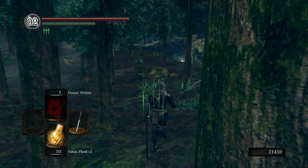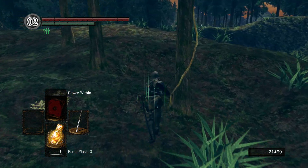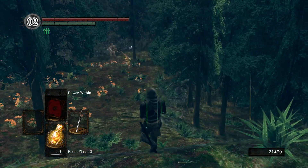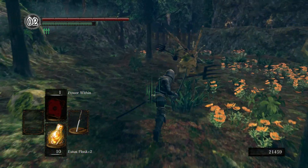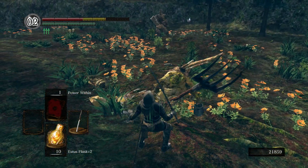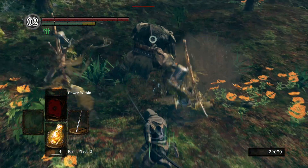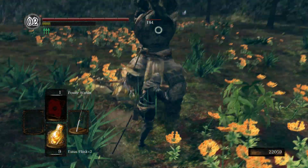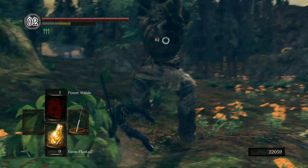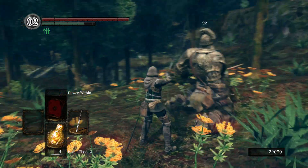Somebody's following me, somebody sees me — not good. We're playing this game with earphones on because you can hear some stuff, you can hear people following you, but there's actually nobody — very strange. As for the stone knights, if you guys want to take them on feel free to do so. You can pretty much circle around them to dodge all their attacks — just lock on and strafe left. Strafing left is the easiest way to go for these guys.